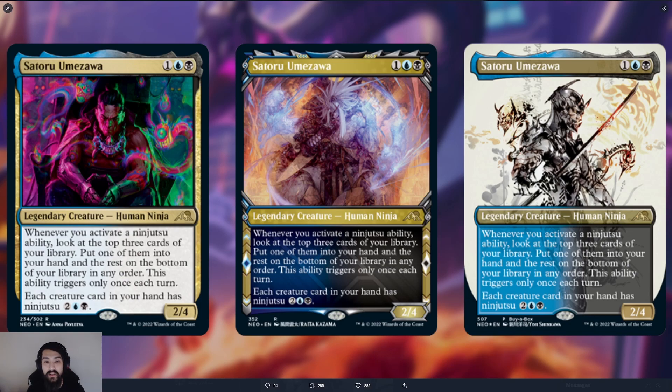There are three different versions of Satoru Umazawa: the normal version on the left, the ninja frame version in the middle — which we've seen on cards like Kaito as well — and then on the right is the Buy-a-Box promo.